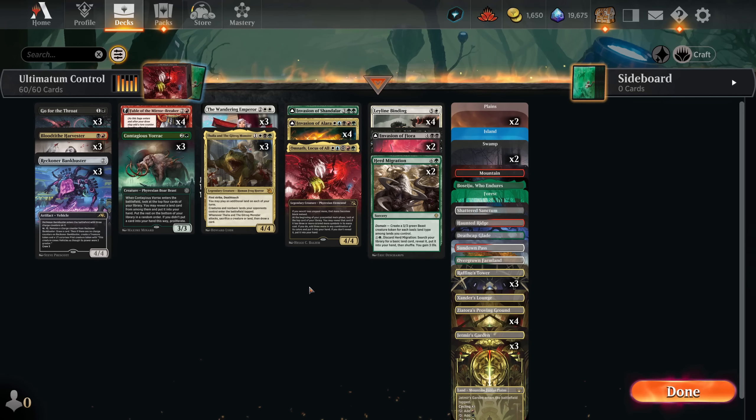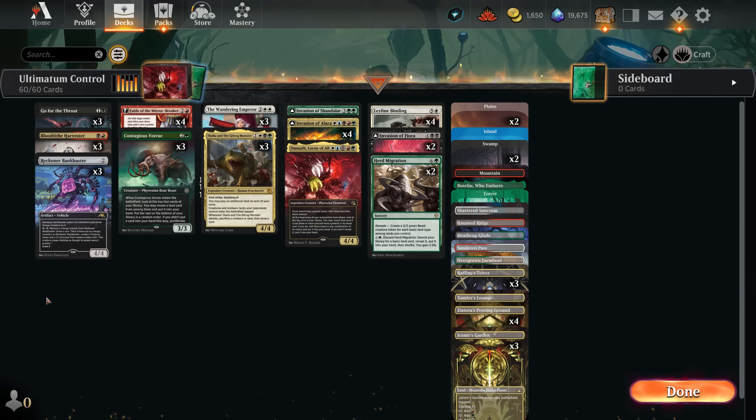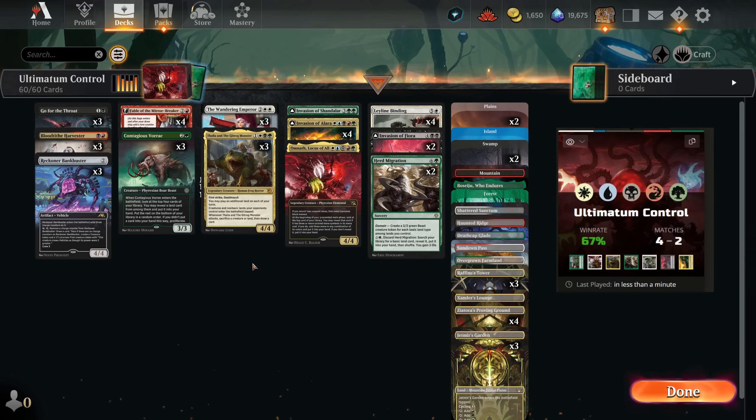Hello everyone, it's Love here, and today I hope you are not a sensitive person because what will happen to our opponent is so brutal that you probably want to close your eyes. I knew Invasion of Alara was great, I knew it's crazy, but after I've seen this card in action, it was just ridiculous. It does not feel fair for our opponent. You get so much stuff, so much value, and this whole shell is so oppressive if you get the good draw. It's insane. Basically all the games we lost are like mana screw, otherwise we just absolutely dominate.